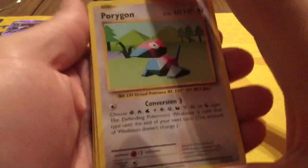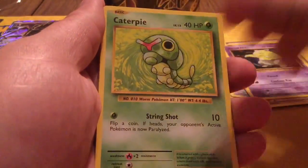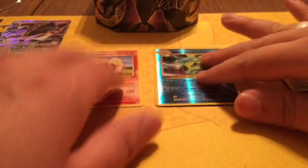Okay, so we start off with Porygon, Devolution Spray, Nidorino, Diglett, Drowzee, Caterpie, Doduo, Pikachu, Reverse Rare Gyarados, and Arcanine as a Regular Rare. Shout out to Daryon's Pokemon for that Gyarados.